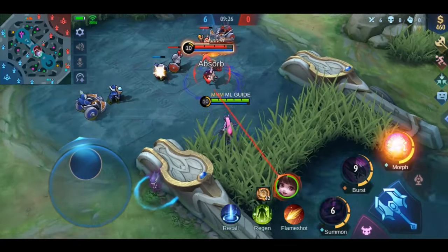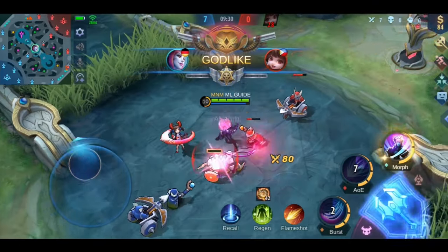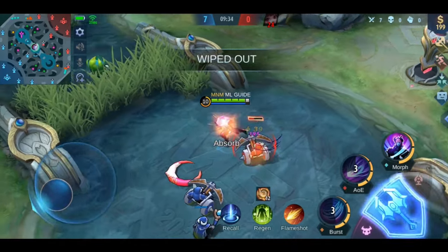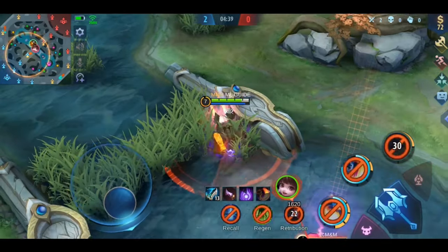Let's continue with some general tips before we move on to the last two counters. You will have difficulties with heroes who have no escape skill — a good Chang'e can hunt you down easily, so avoid picking such heroes. You can hide behind minions, jungle creeps, or your allies.